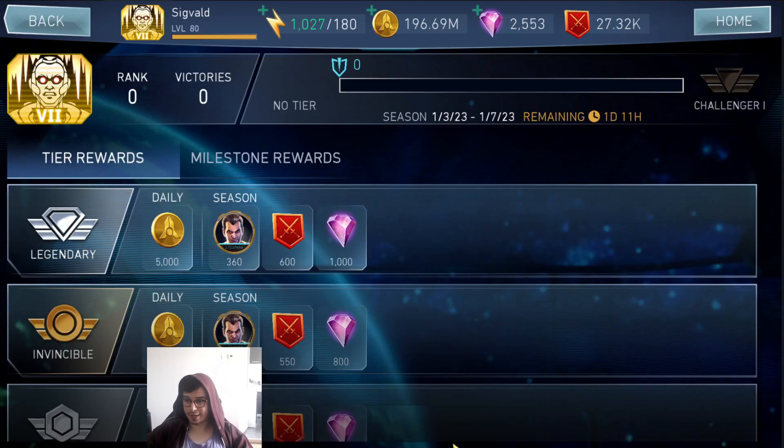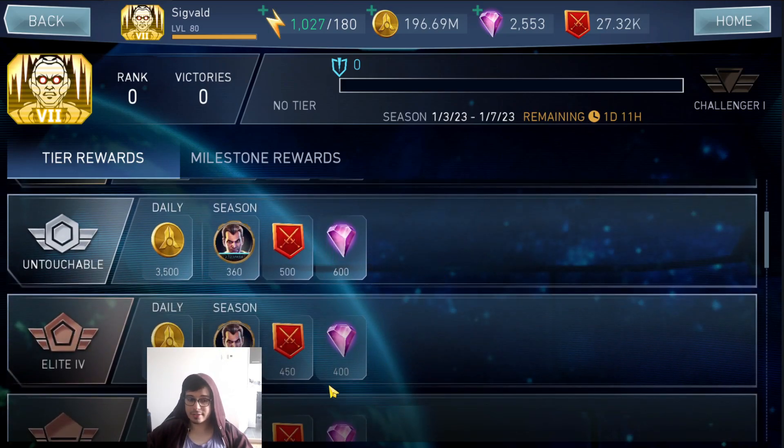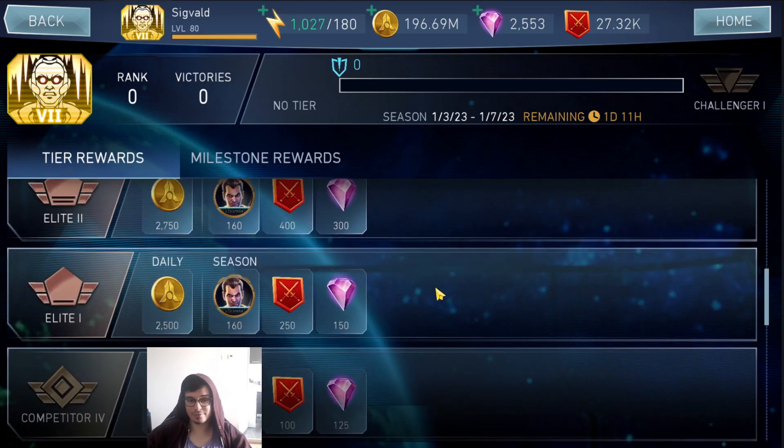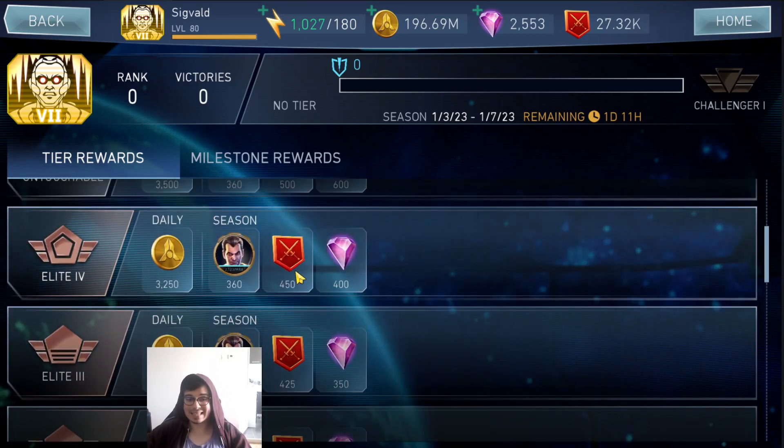Now we're getting into actually playing the game. For arena rewards we're going to assume Elite 4, which should be the tier everybody strives for — in Elite 4 you get the full character, and especially as a new player you should try hard to reach at least Elite 4. Arena happens twice a week, so if you assume Elite 4 you're going to get on average 3,200 gems a month. It might seem hard at first, but in the long run Elite 4 is very achievable, and in the short run try to at least reach Elite 1 to unlock a character.